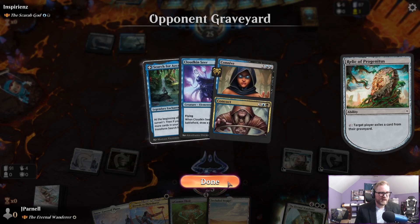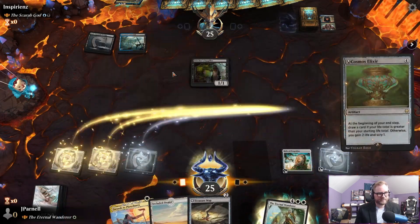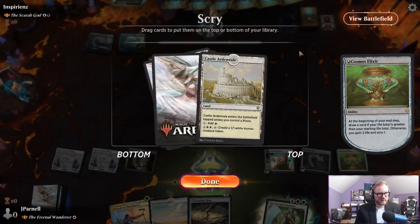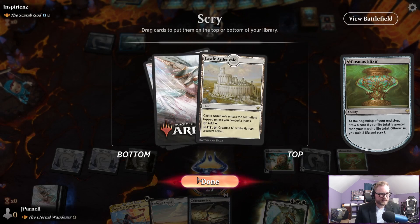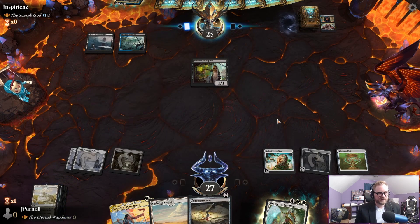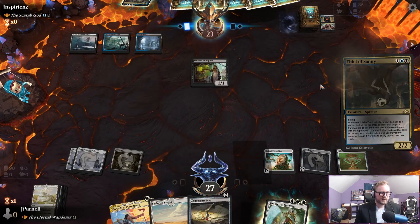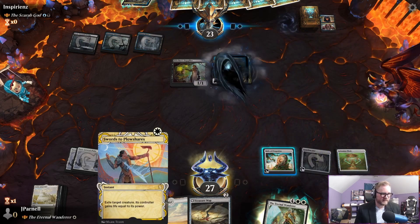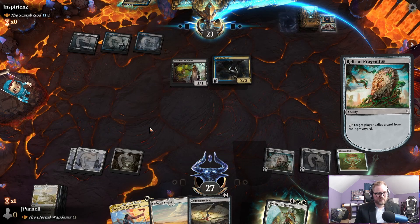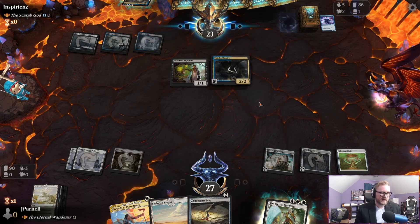I imagine Connive/Concoct — Search for Azcanta says not today. Second turn — Scrawl yeah, let's keep that land, land number five. We get to play a Treasure Map also, feeling pretty good. Thief of Sanity — well I think that's where our Swords to Plowshares is going to be met. We'll go ahead and take care of this on our turn.